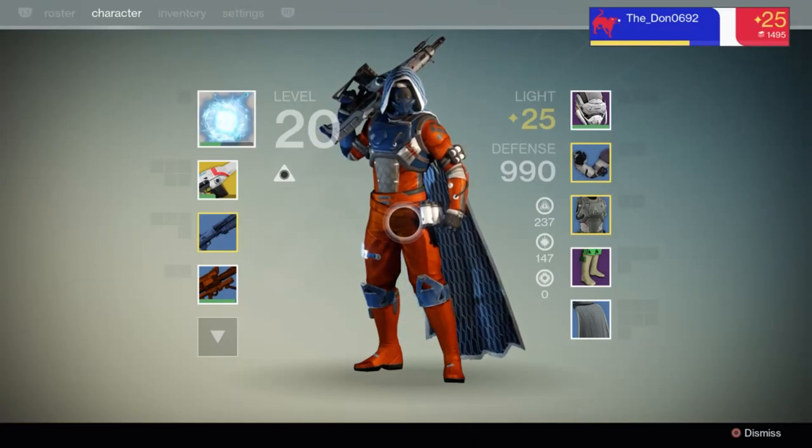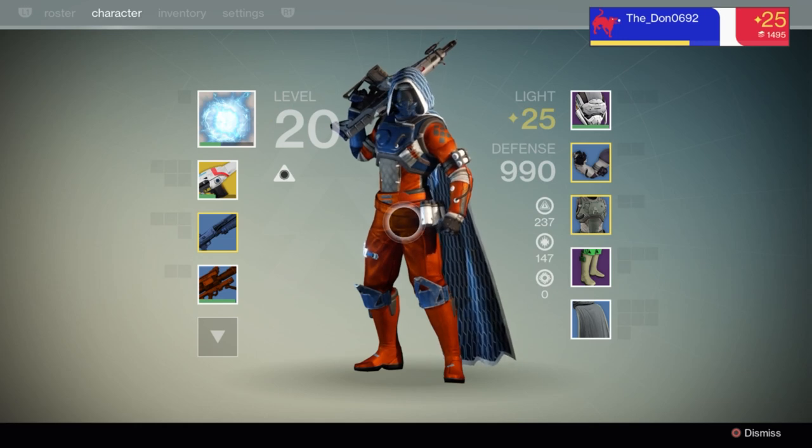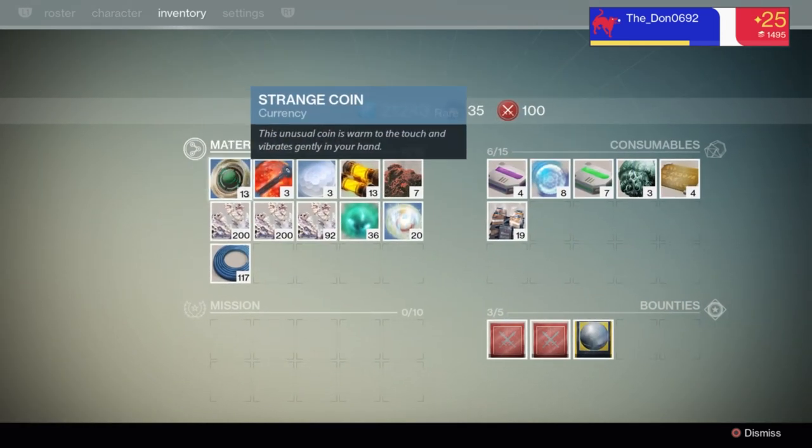Hey guys, it's Donald Wombat here with another Destiny video, and in this one we're going to be looking at Strange Coins — what you use them for and how you can get them. They are quite a rare drop and are definitely things that you're going to want to keep an eye out for. If you do enjoy this video, then remember to hit that like button for me.